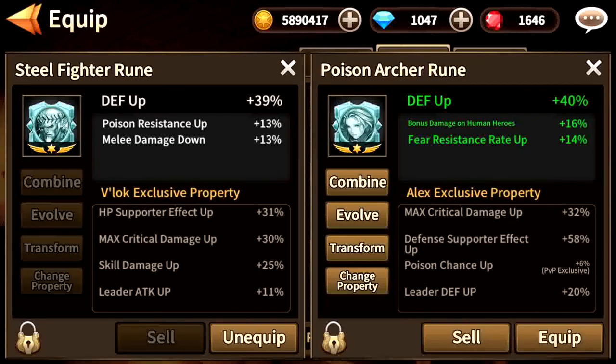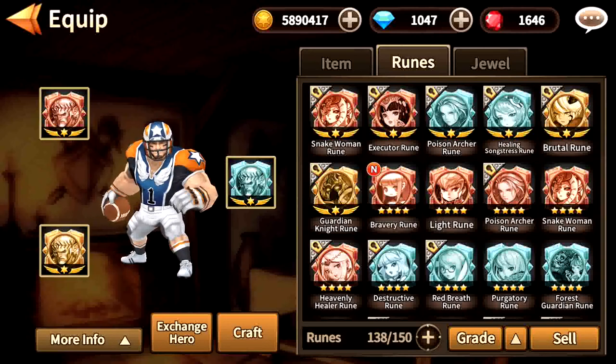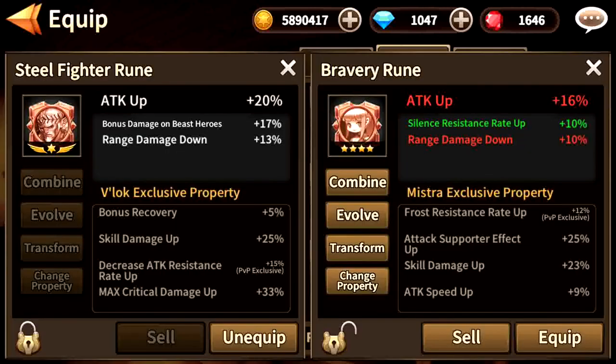Basically, that is it for changing properties. My recommendations for how to progress with your runes will be in part 3. For now, these are all the things that you need to know — the things you can do with runes. Take note of evolution and changing properties because these are what you want to take advantage of during a sale, which will probably be next week — basically every start or end of the month. There is always a monthly sale which you should take advantage of if you are evolving or changing properties. Okay, so that's it for now. See you in part 3, goodbye.